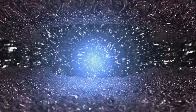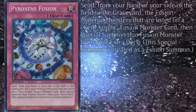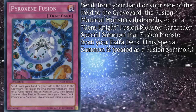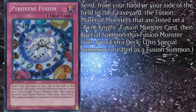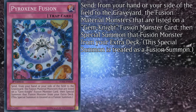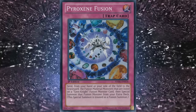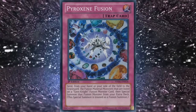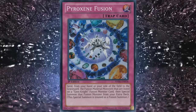But wait, it doesn't stop there — their first trap is also a fusion card: Pyroxene Fusion. Send from your hand or side of the field the listed fusion material monsters on a Gemnite fusion card, then special summon that fusion monster from your extra deck as a fusion summon. It's essentially Gem Knight Fusion but as a trap card with no recovery. None of your fusions have quick effects either, so why did they print this? Was there not enough fusing going on?